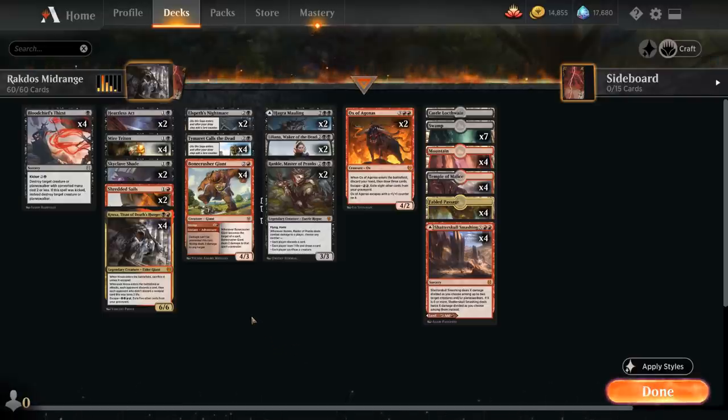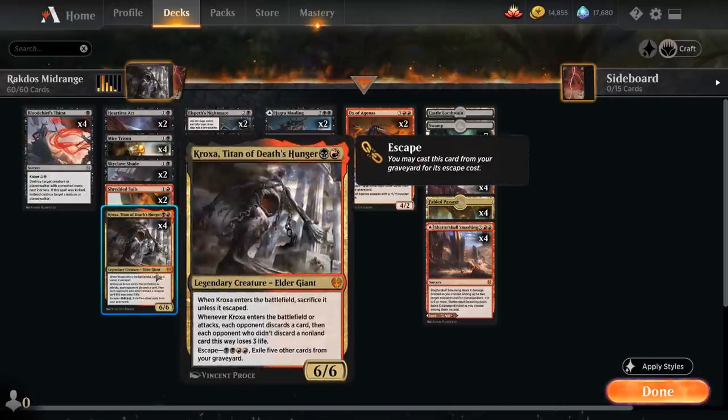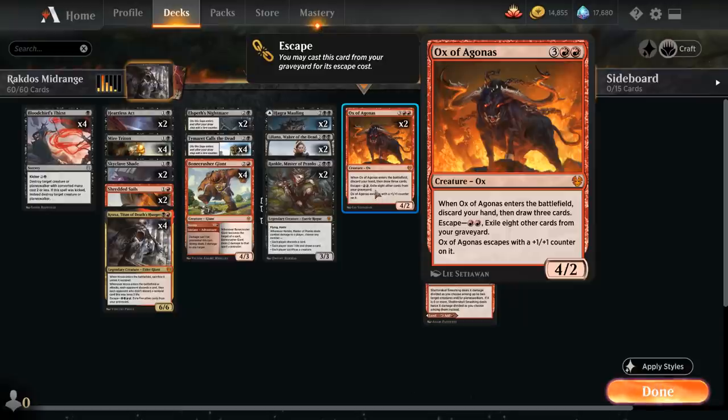If the opponent is actively trying to mill us, we've got access to a bunch of cards for free. One of those is Kroxa, Titan of Death's Hunger, which we can first play for two mana to make the opponent discard a card, and then later escape it out of the graveyard for four mana by exiling five other cards to get a 6/6.